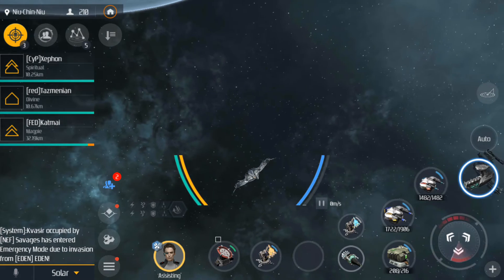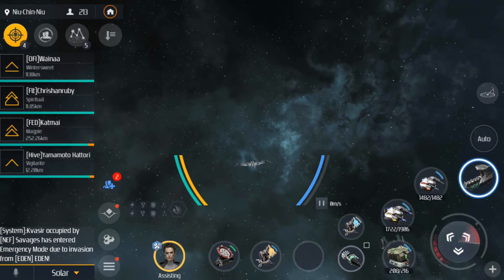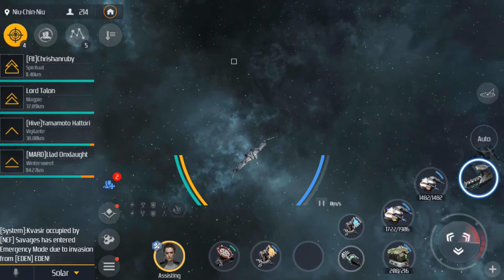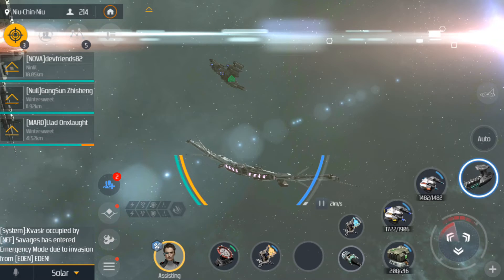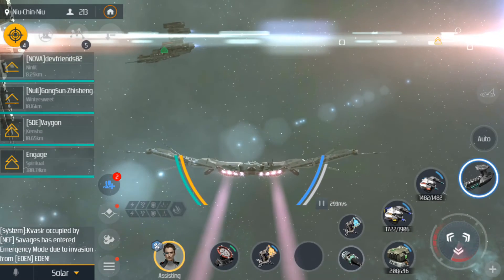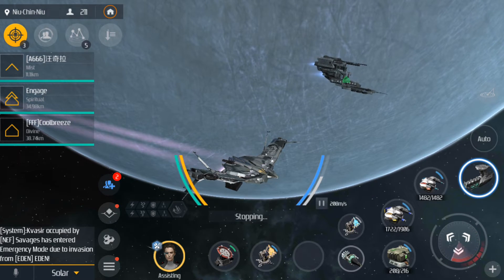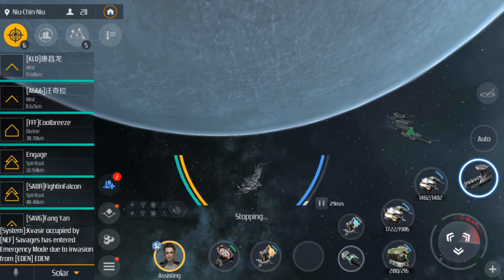This one has a bigger wingspan. I have to zoom out more. Here you can see the difference — this one has a bigger wingspan, but the other one is more compact. Let's try to fly by. There you go — you can see the two ships. Okay, now let's move to the bigger ones.